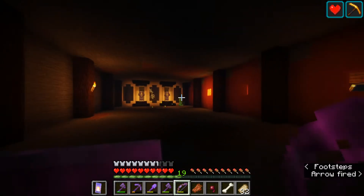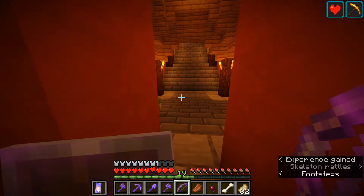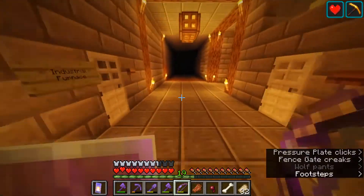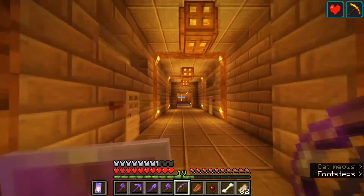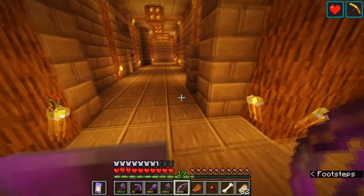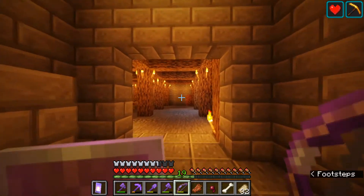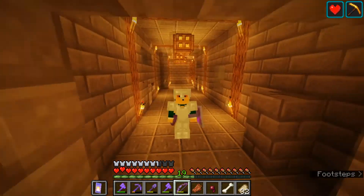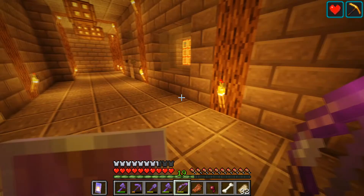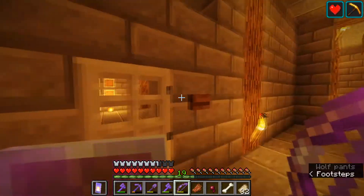I seriously have to light up this area - I'm getting creepers and mobs in here constantly. I'm really happy I got those two achievements because they were bothering me. Down here you've probably noticed it looks all randomized and blocky - that's because I'm going to be adding a three by three piston door here. The center block is just going to be air. I'm not like Mumbo Jumbo with redstone, so I'm just going to have a three by three without the middle block.